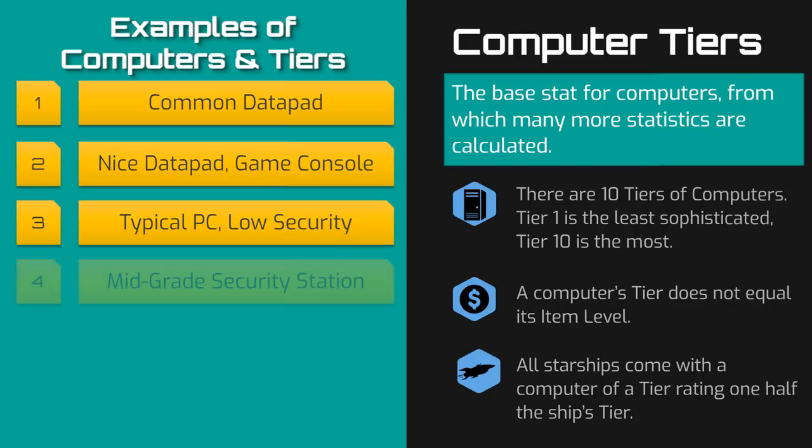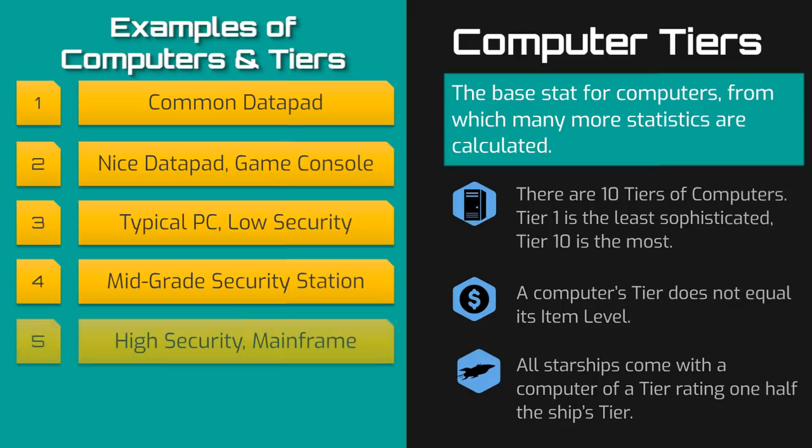If low-grade security controls were tier 3, then mid-grade must be tier 4. In fact, a security control room was the only example of a tier 4 computer I could find in the adventures. And if mid-grade security control computers are tier 4, then high-grade security control rooms are tier 5. Other examples of tier 5 computers include a laboratory's master computer, the lab's server, a techno-magical hybrid computer with organic components in a black site lab, an executive's private computer, and a vacation resort's mainframe.